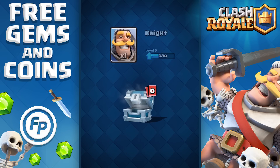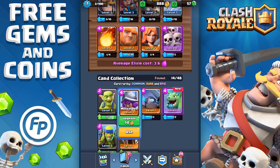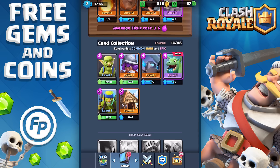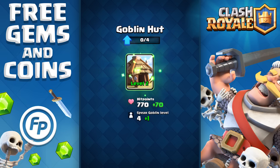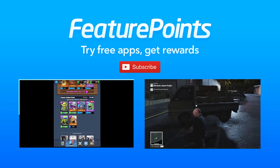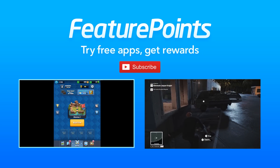Overall I have to say I wasn't sure about this game beforehand because I was terrible and losing every single battle. Kudos to the gems, which made me suck less. If you guys need gems, just download free apps on Feature Points and redeem your points for an iTunes card — or a Google Play card if you have Android. If you enjoyed this video, be sure to thumbs up, leave a comment, share this video, and don't forget to hit that subscribe button. Until next time!